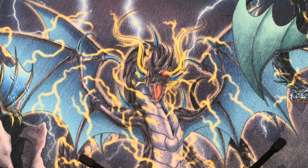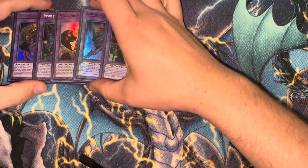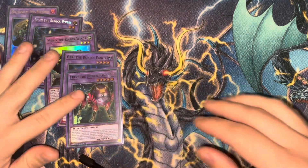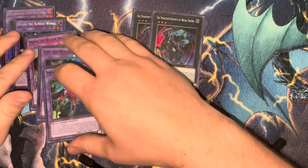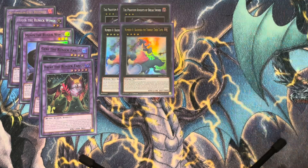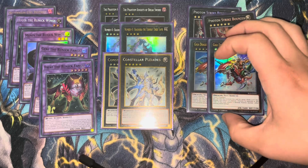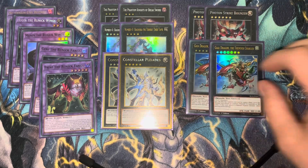The Extra Deck is built around the Simultaneous Equation Cannons. You need Fusions and XYZs. I'm playing the five Fusions — specifically level one, two, three, four, and five. These are just the Runic Fusions and Millennium Eyes being a level one Fusion. Then for the XYZs, we're playing two Rank Threes. I think in other builds they have a more optimized list of XYZ monsters, but really we can't summon any of these, so I don't think it really matters too much. So playing two threes, two fours, two fives, two sixes, and two sevens — just kind of gets you there in numbers.